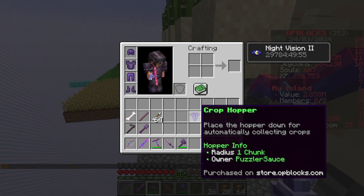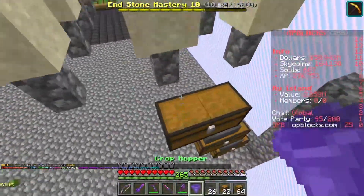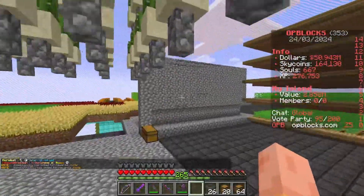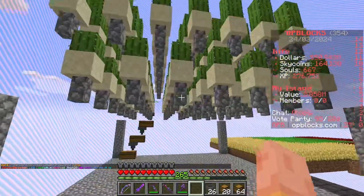This is what a crop hopper does — you place the hopper down for automatically collecting crops. All of the crops falling from this cactus farm will get picked up by the crop hopper and go straight down into the sorting system. I'm going to make a slimline version so you can have the entire chunk as cactus farm.